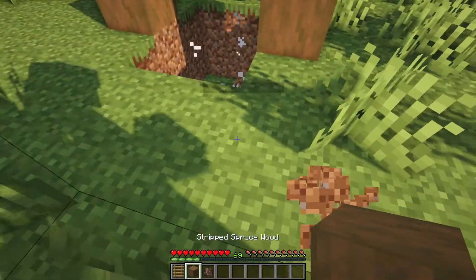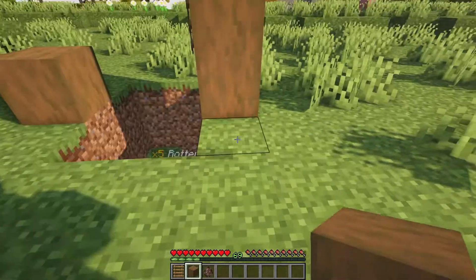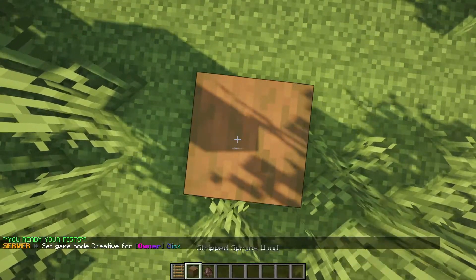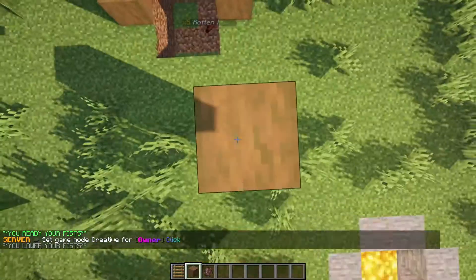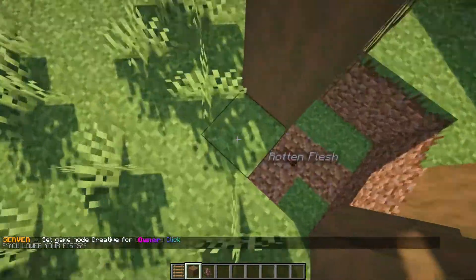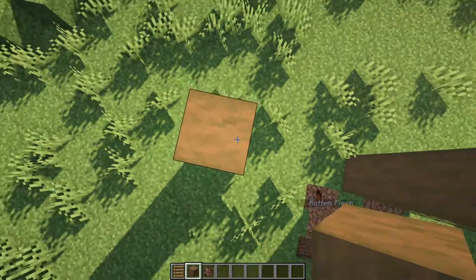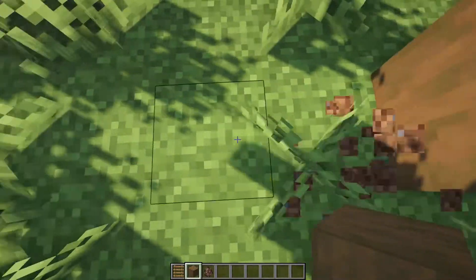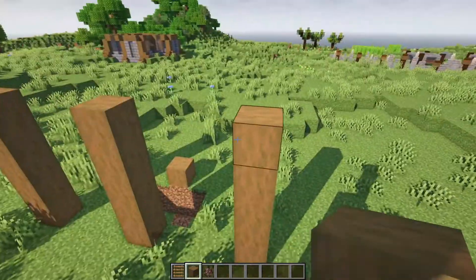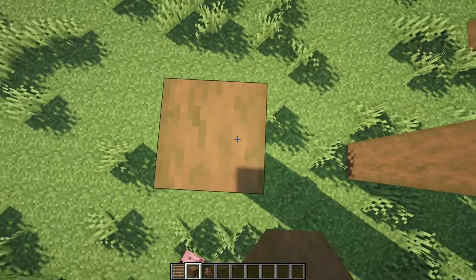Now the next thing you want to do is make some pillars. We're going to go three blocks out — one, two, three. We're going to switch back to game mode just so we can do this tutorial. We're going to go up five blocks, just like this pillar here. Same thing on this side — one, two, three, five blocks high, just like that. We're going to do the exact same thing: three blocks wide, five blocks high. One more time — one, two, three, four, five.